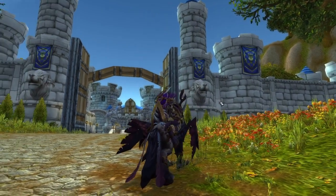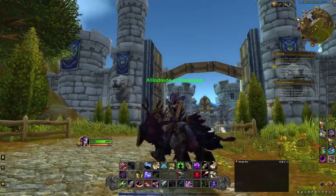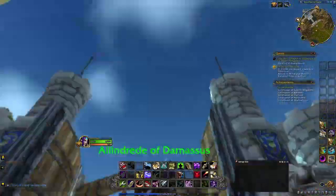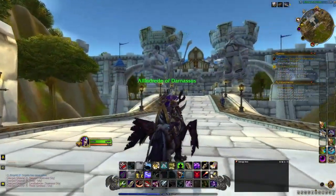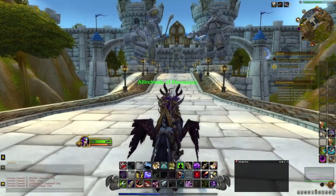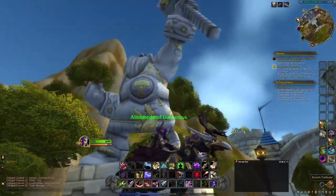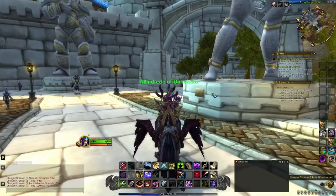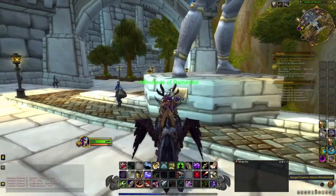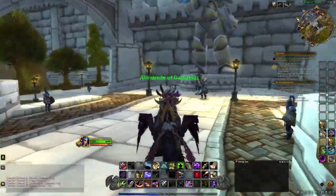Here we are out front of the Gates of Stormwind, located in Elwynn Forest of the Eastern Kingdoms. Here it is on the map of Azeroth so you know the exact location. These are the iconic gates — we've got the lions and the banners, the flags. Welcome to the Valley of Heroes, where some of the iconic heroes of the Alliance have their statues with little plaques you can read. Right here we have Alleria Windrunner, who is Sylvanas's older sister and played an important role in the Alliance.